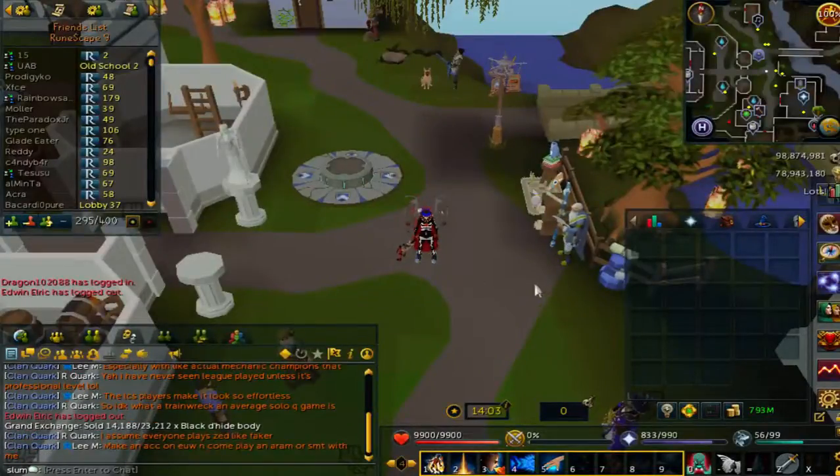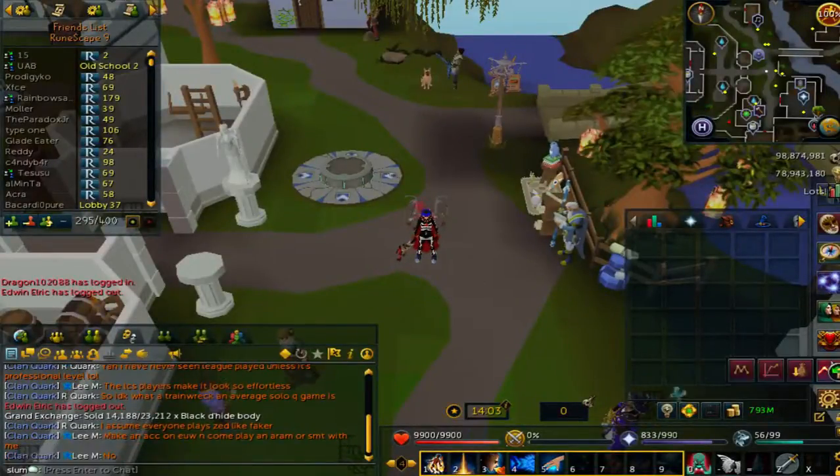So you want to change your loot beam settings. Well, you're in luck, so I'm about to show you. Somewhere on your screen, if you're in Runescape 3, there should be a cog wheel.